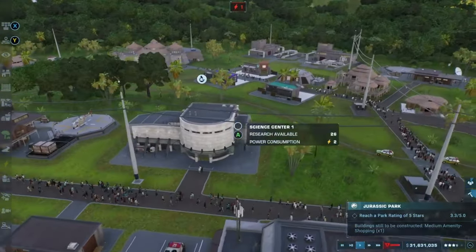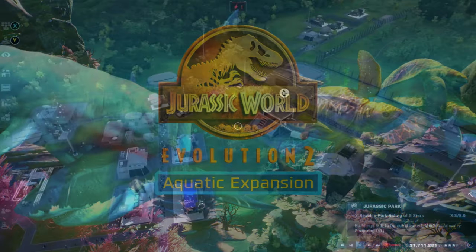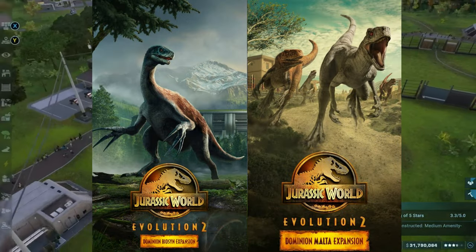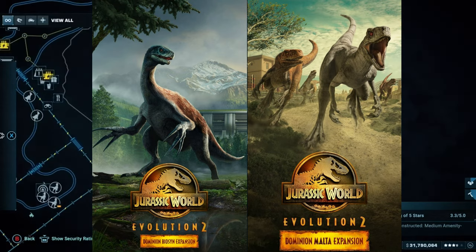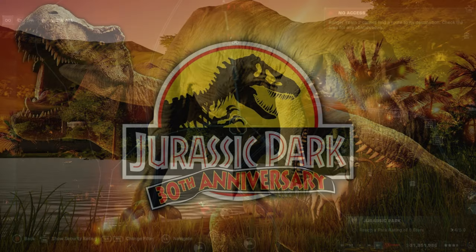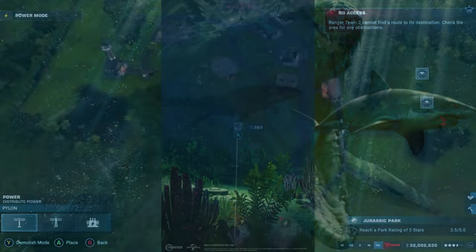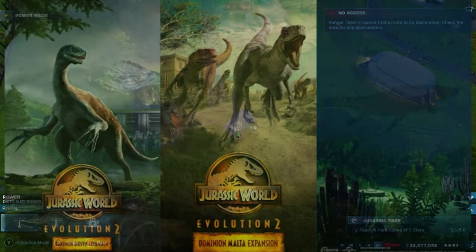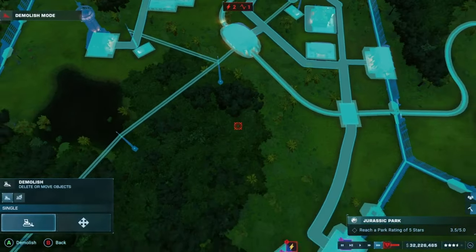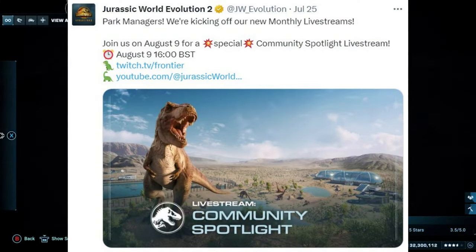I've been noticing that a lot of people have been discussing the possibility of an aquatic expansion coming to Jurassic World Evolution 2. This all stems from a tweet that Frontier posted of the Biosyn and Malta expansion wallpapers. In addition to those two pictures, there was also a Mosasaurus picture and a goat picture. The goat picture I don't think is actually teasing any DLC, but the Mosasaurus picture has people saying it is teasing something. Lots of people are saying the Mosasaurus being next to the Malta and Biosyn expansion wallpapers means they are teasing an aquatic expansion that would coincide with a livestream on August 9th with a special announcement.